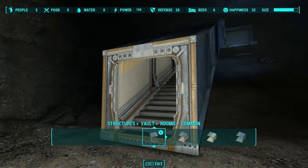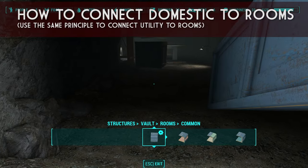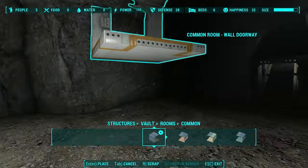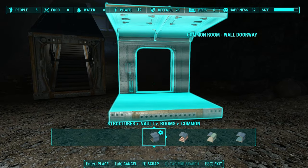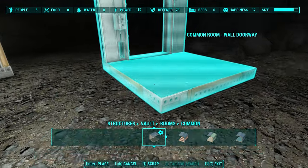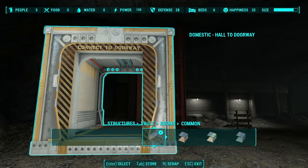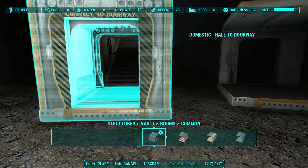So you have this stairway — either a domestic stairs or a utility stairs — and now you want to connect it to a rooms section. You've got this common room here, and you want to get it to snap, but it's not snapping. No matter what tile you try, nothing is snapping. The reason is because before you can start attaching rooms to the rest of the facility, you've got to get this domestic hall-to-doorway piece — or if you're in utility, it'll be the utility hall-to-doorway.